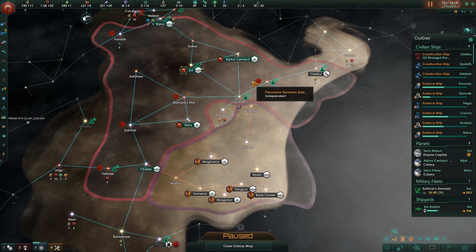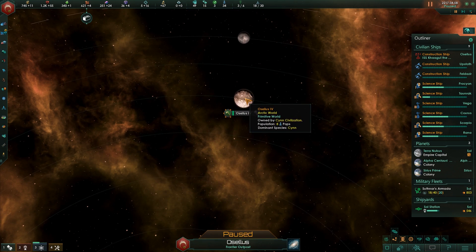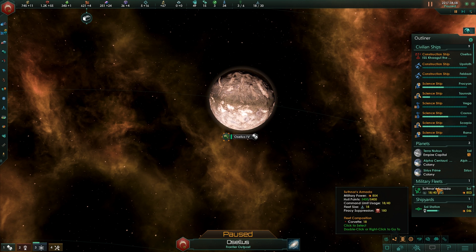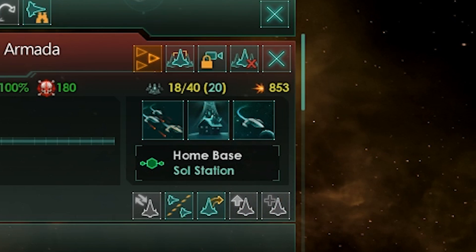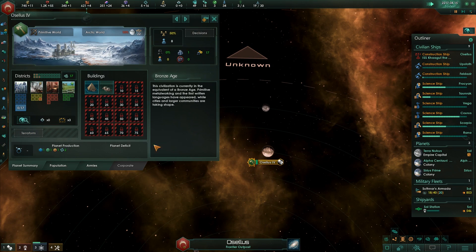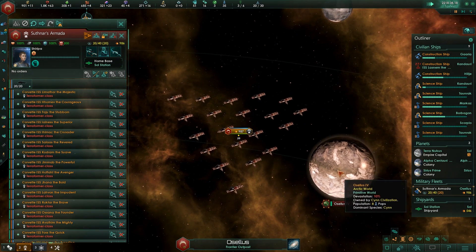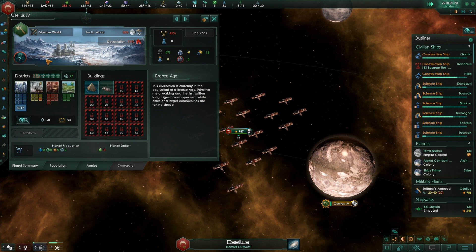I don't want to engage the robots to the south just yet. So instead, we're going to practice on this size 25 Arctic world over here. We set an orbital bombardment stance. A non-hostile planet will turn control hostile against us — well, that's just too bad. Our corvettes have arrived on site and are going to casually steal all the pops on the planet until only two remain. Once that's done, it's time to move to the terraforming stage.